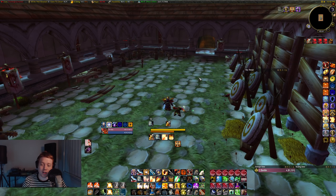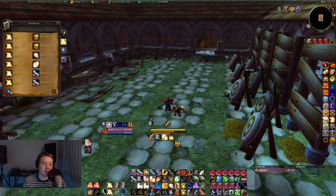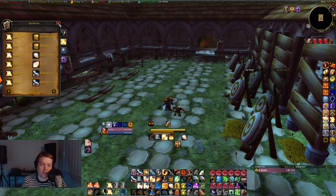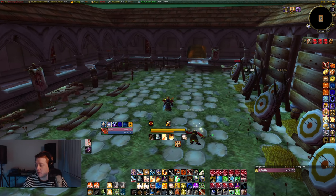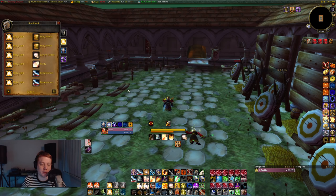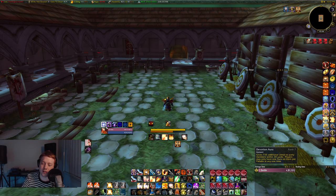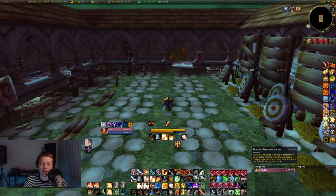Lay on Hands comes in at level 30 — it's a really cool oh-shit button, but it drains all your mana, so think about that. It's generally best used when you're otherwise expecting to wipe. Divine Intervention is also a really cool ability that puts somebody in stasis — mobs will reset around them. If you know you're wiping, use that on your healer so they can resurrect. For single-target boss fights, Retribution Aura loses a lot of value, so consider switching to Devotion Aura. If you're fighting against things with shadow damage, you get Shadow Resistance Aura at level 28, so you can toggle that on as needed.